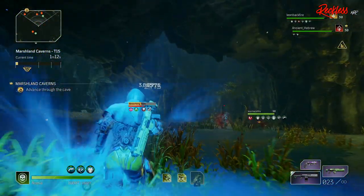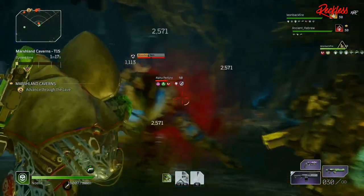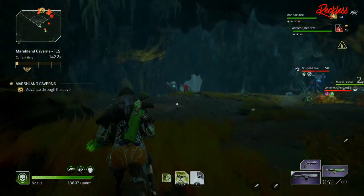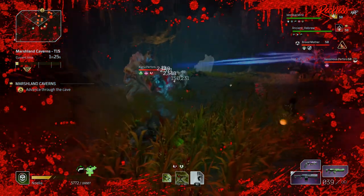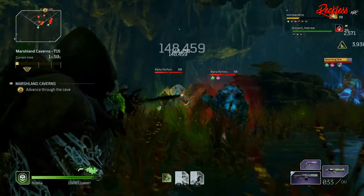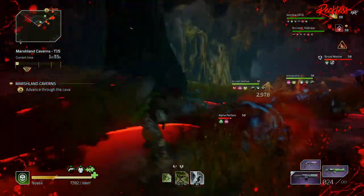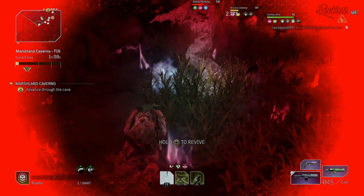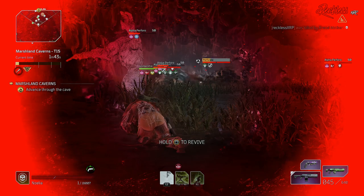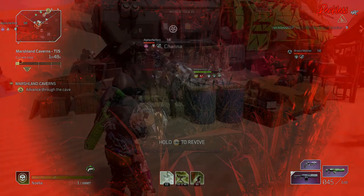This farm will also help you get more attribute shards when you dismantle gear you're not looking for. It's also for those who don't want to — or can't — spend forever inside of an expedition, or if you're not good at expeditions, or if you have a bad team that keeps dying because you decided to matchmake, which wastes your time. This farm gives you three to five pieces of epic gear every 25 to 30 seconds, depending on how fast you clear the ads.